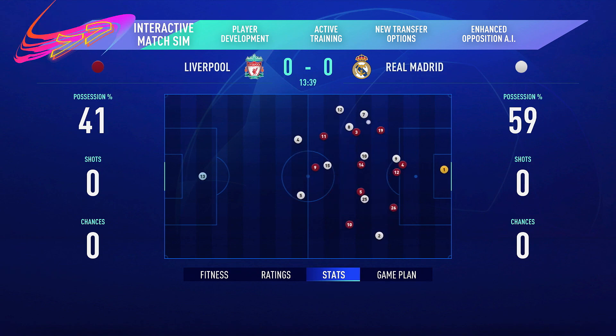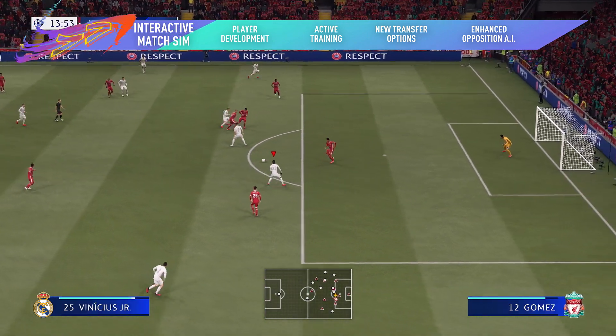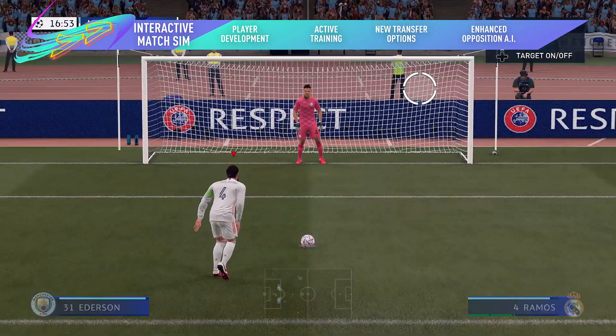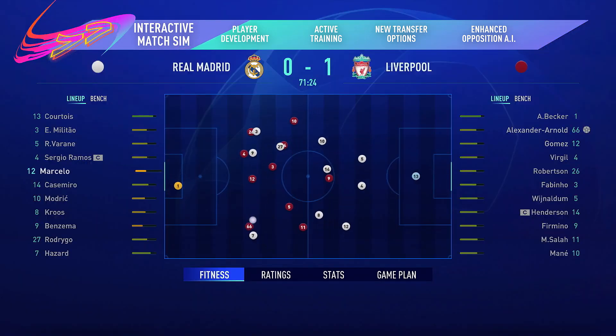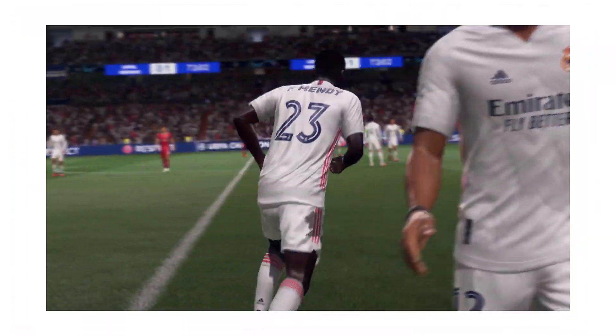The brand new interactive match sim gives you full control when simming matches. Jump in and out of the action when you decide to change the course of the game, or take charge for key moments to dominate the moments that matter. Keep an eye on match stats and player performance levels and make subs or tactical changes on the fly to influence the outcome of the match.